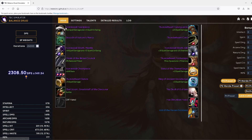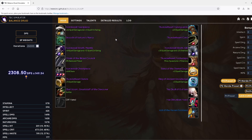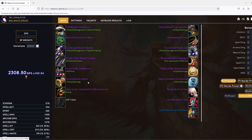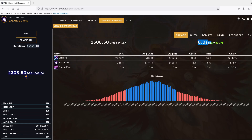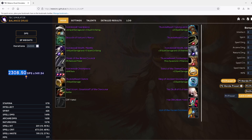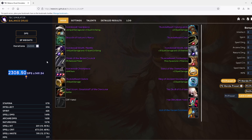Looking back at our four-piece Tier 5 and four-piece Tier 6 set — if we only got those three pieces of tier and that's it so far — we would not be running out of mana for a two-minute fight using Destro Pots, which is the goal, and we'd be doing about 2308 DPS. This is also with haste/spell power gems for the yellow sockets.